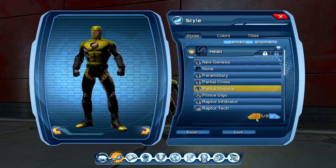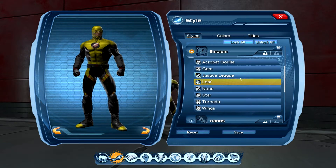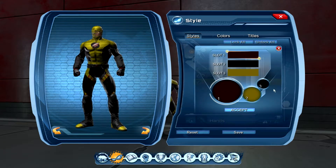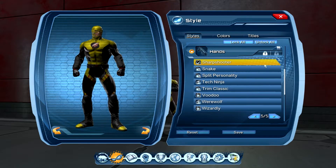For the head, you want partial slimline or partial cross — whatever fits better for the face. This is the leaf emblem, same as the Flash, but this is the color code as well. You will need the color codes as shown in the beginning of the video to match the specifics.